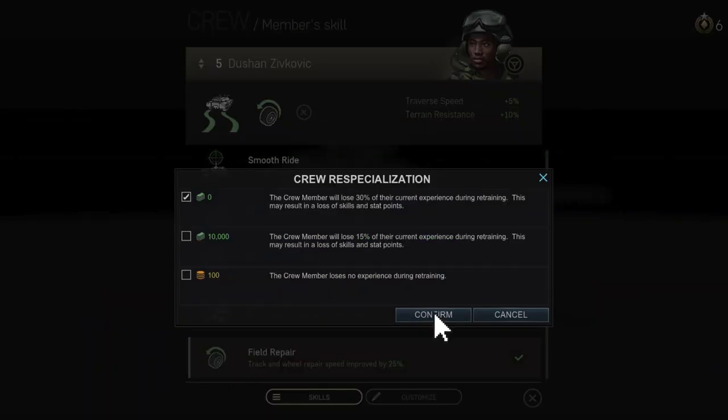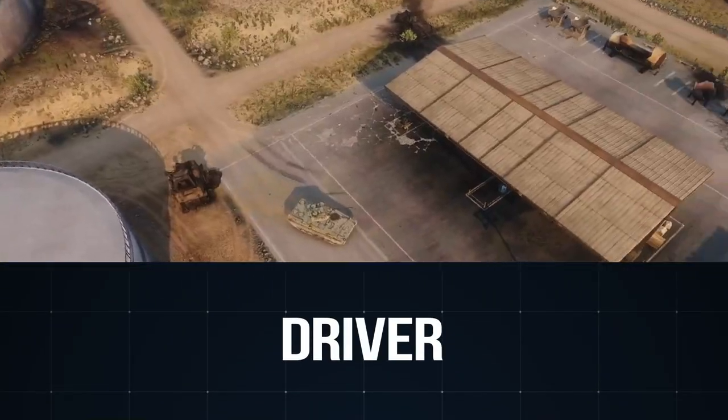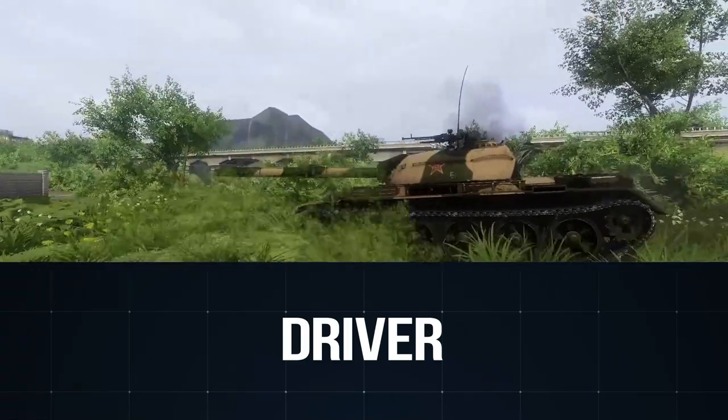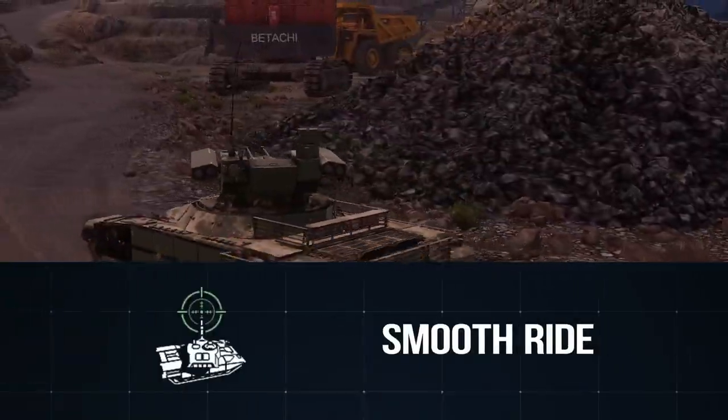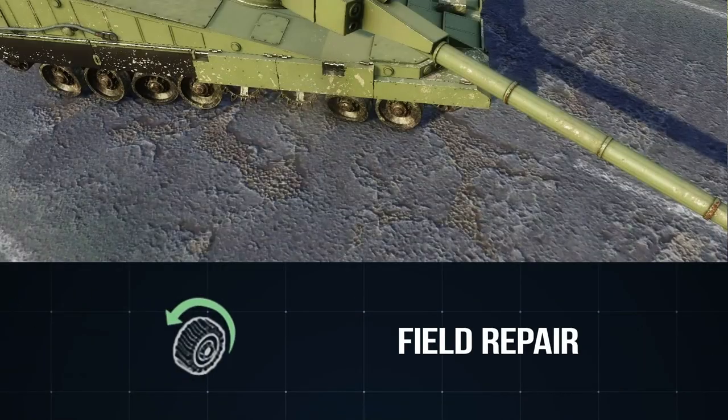There are three basic crew member types. The driver operates the vehicle itself. Leveling him up improves the off-road mobility and steering. Additionally, his skills provide extra bonuses to accuracy on the move, ramming damage, off-road acceleration, steering and suspension repair time.